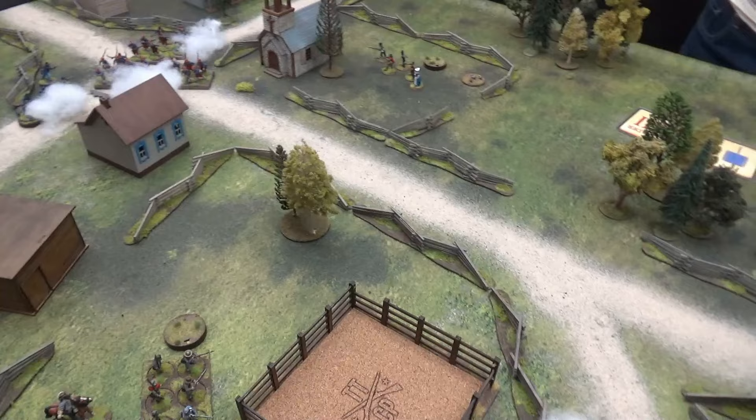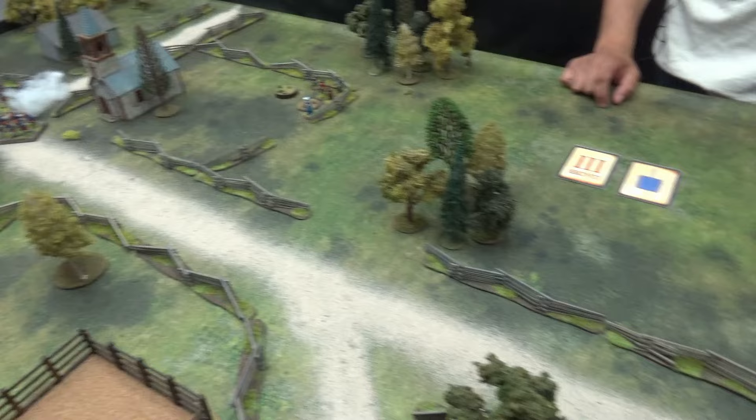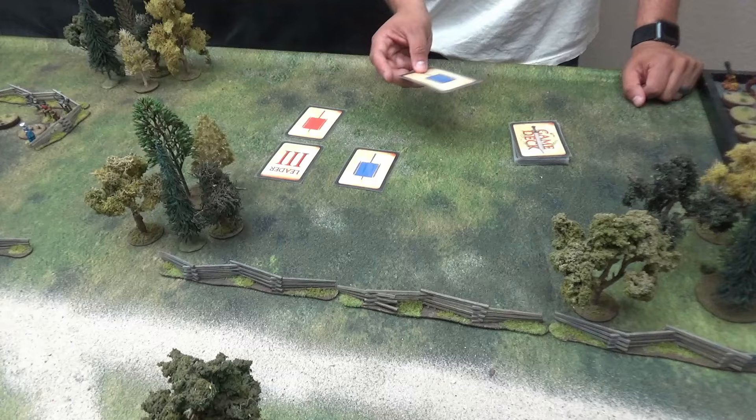Leader red three — Barksdale. My cannon still hasn't come onto the board. Barksdale advanced back on a 2d6 move, got a six-inch move, turned around — he's in the corner of that field now.